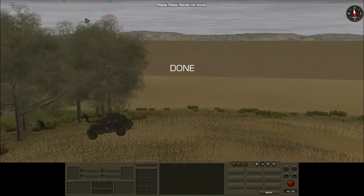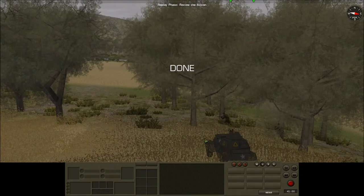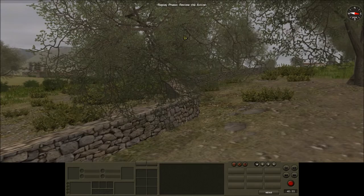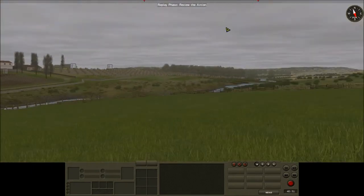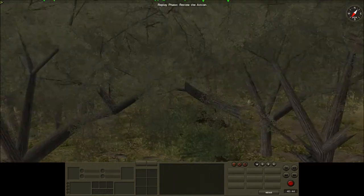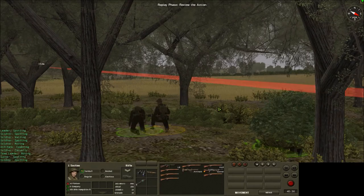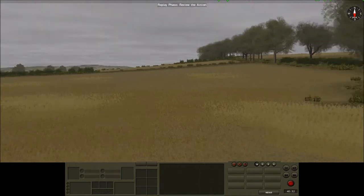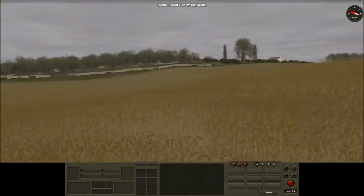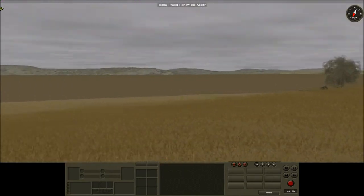My scouts have advanced here without coming under fire, so I'll put the rest of the platoon up here. Apparently my company commander has reached the mortar team. He's wounded as well — that's annoying. Scout team is looking in the wrong direction. I sure hope this route is safe, otherwise these guys are really bunched up.